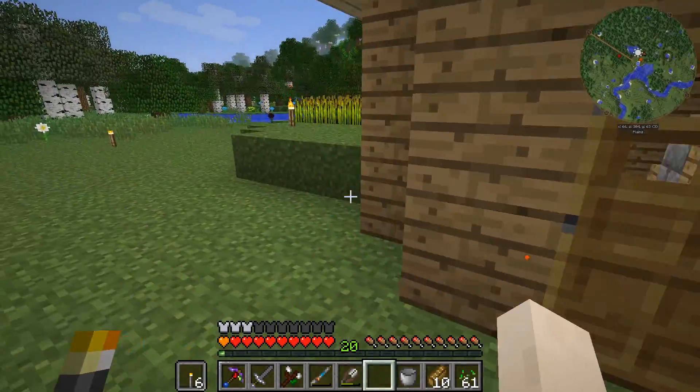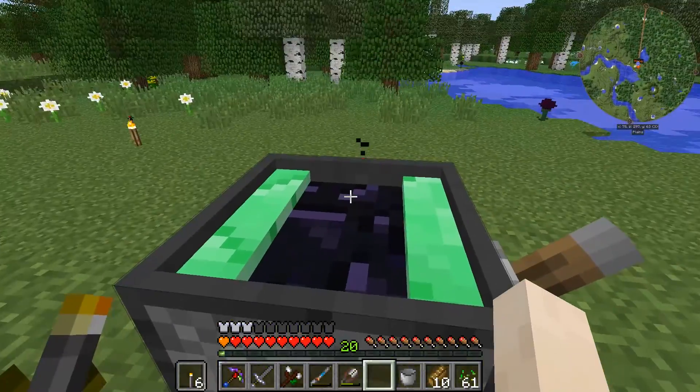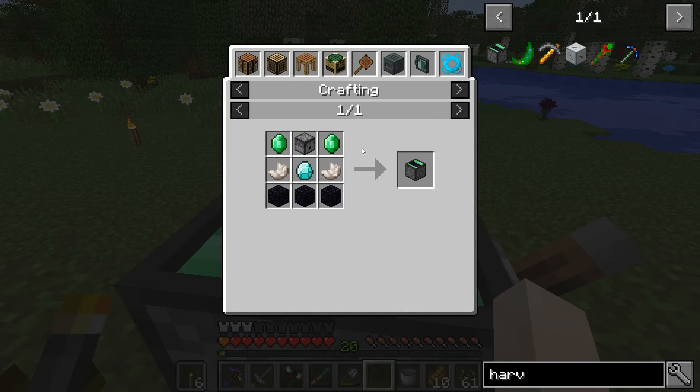We will use that as part of the automated power production process that we're going to be setting up in this episode, and we're going to do that with items from two different mods. The first mod is Cyclic, and we're going to take a look at this harvester here. The harvester is a moderately expensive recipe until you consider that emerald and diamond ores are spawning in the nether at what I would call an uncommon rate.